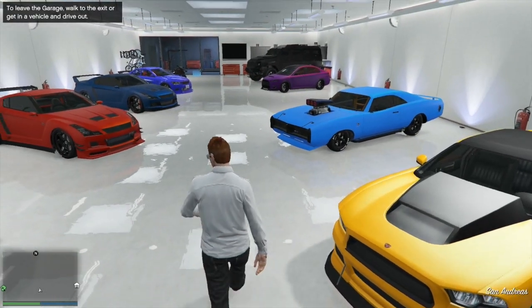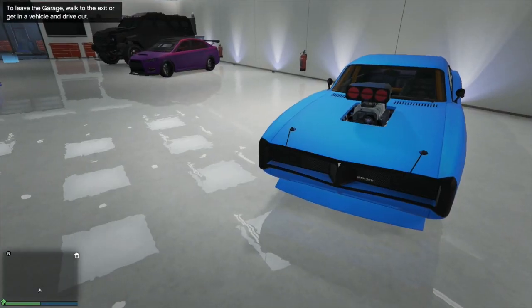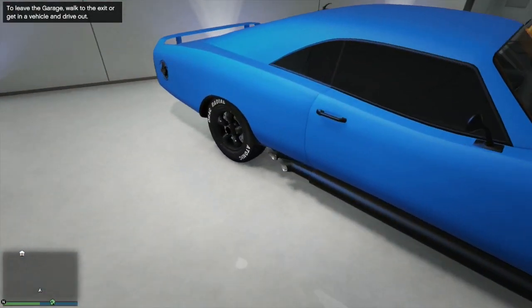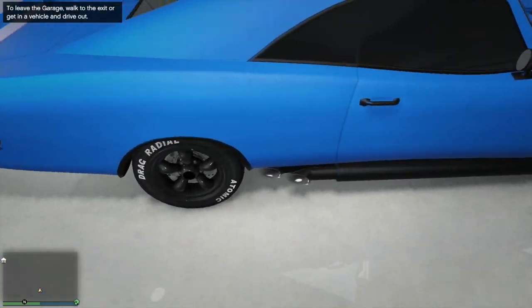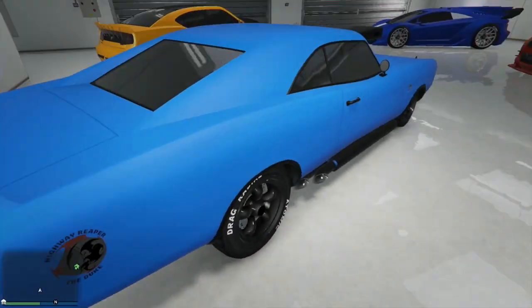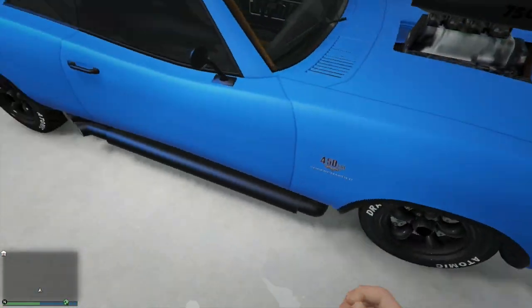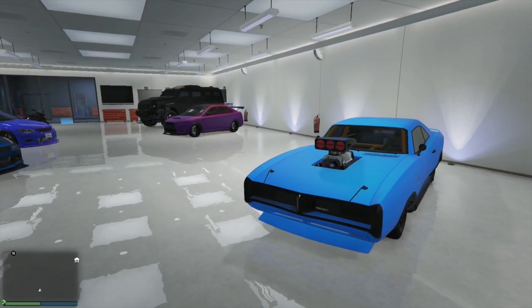And there it is — the Imponte Dukes. As you can see it's a matte paint job, it's not glossy at all, and if you look at the exhaust pipe which is matte black, it has a tint of blue to it. So yeah, that's a quick tutorial on how to get a matte crew color with pearlescent paint job — it's really nice.